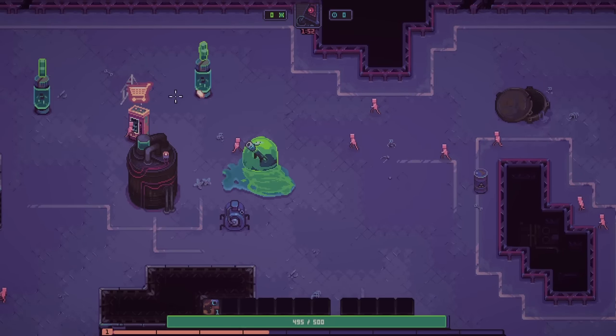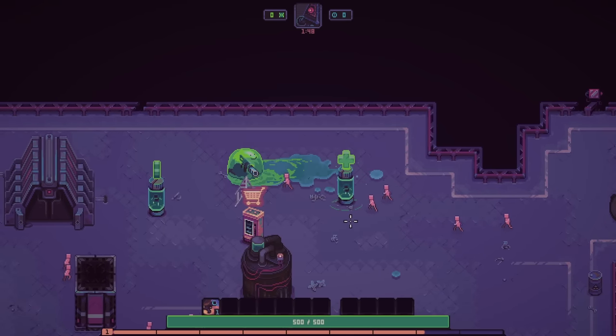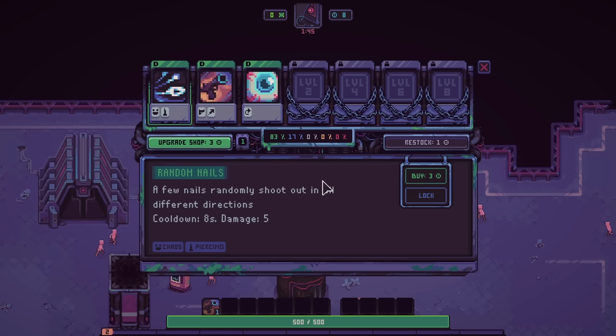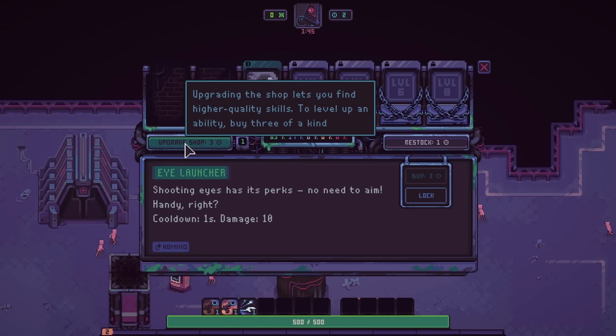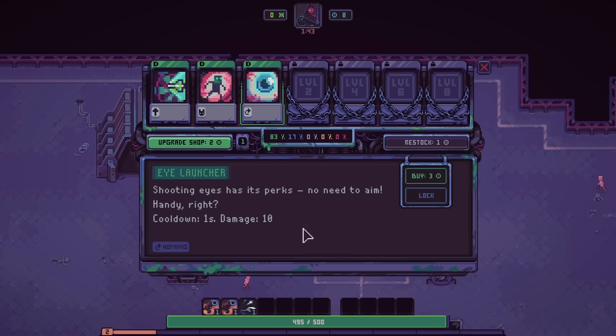We actually start with one upgrade right off the bat, that's nice. So we fill up our EXP bar and it will summon one of these vending machines. It seems like we get an automatic amount of money every time we open one of these up — in this case I get $8 to spend on whatever I want. Could have upgraded the shop here, but it looks like I just gained 8 no matter what.